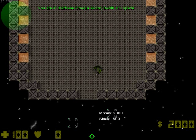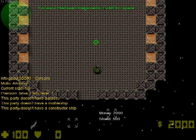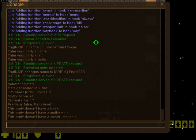Now if I write 'party menu' I can access the party menu. As the party leader I'm shown the appropriate menu; if I'm a regular member I'll be shown a different menu — I'll show that later. Let's go through the menu items. Party details: here's info about the tag, name, motto, current size, premium status, party level, and what the party has and doesn't have.